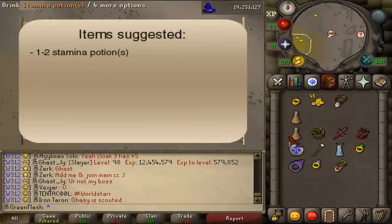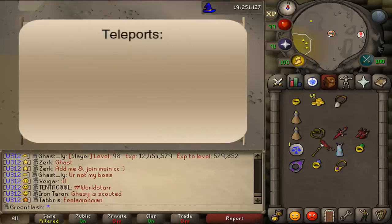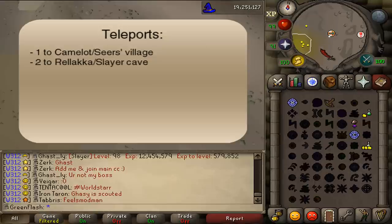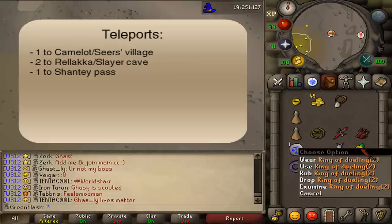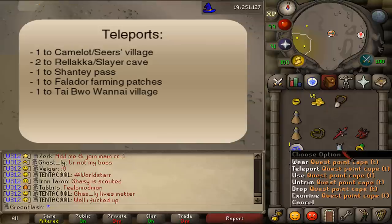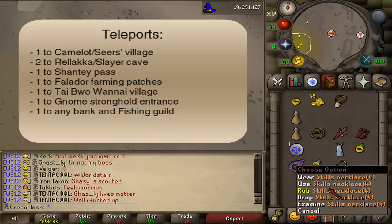Suggested items include 2 Stamina Potions, food, armor, weapon, and potions to defeat Bouncer at combat 160 after banking, but he is quite easy to kill if you are combat 100 or higher. For teleports, you will need one to Camelot or Seers Village, two methods to Relekka or the Slayer Cave using Fairy Rings, one to Canifis Pass using a Ring of Dueling, one to the Falador Farm Patch using an Explorer's Ring, one to Tai Bwo Wannai Village using a Fairy Ring, one to the Gnome Stronghold entrance using a Slayer Ring, and one to a bank or the Fishing Guild using a Skill Necklace.